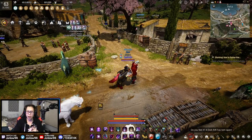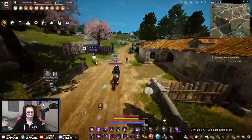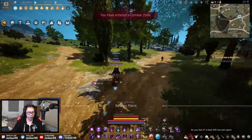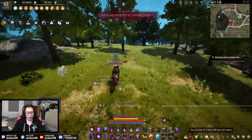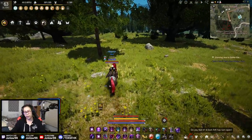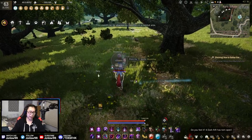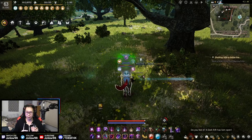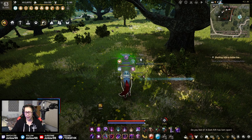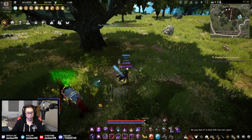Anyway, we are on episode two of our beginner guide to life skilling. Today I wanted to show you a few things for butchering and fluid collecting. Keep in mind, as I said in my previous video, for life skilling and especially gathering, you need to know what your goal is. If you do a lot of butchering, generally you cook with it. If you're doing lumbering, you're building something. Fluid collecting is for alchemy — that's the goal of this mini series.